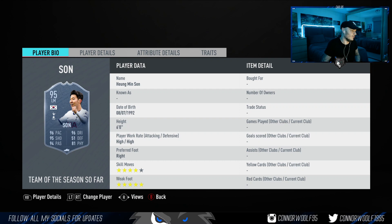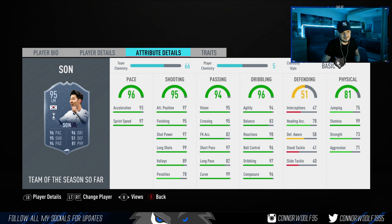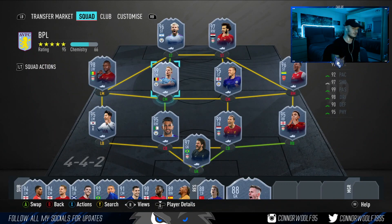Son Heung-min coming in at 1.7 million — six foot, high high work rates, five star weak foot, four star skill moves. Me and you and whoever's watching this video, we all know how good this card will be. The five star weak foot, the high attack positioning, the high finishing, the good shot power — this card is just going to be nasty. Arguably one of the best cards you could use on this game as a striker. If you get him from BPL Team of the Season rewards, you are laughing — 10 out of 10.